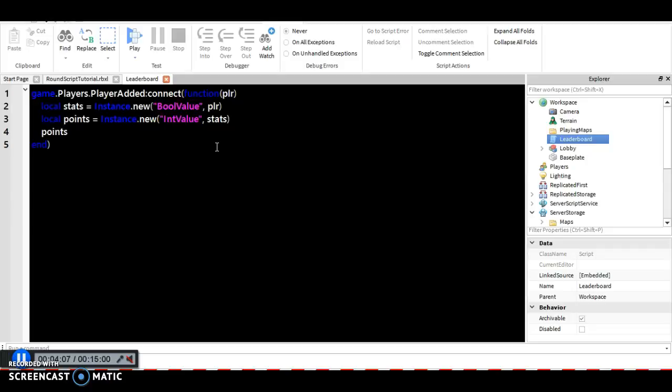For points, you could set a value for how many points a person gets every time they join the server. But then someone could keep rejoining the server to farm points. So we're going to award 100 points. Since we don't have a saving script yet — that will come in a future episode — we're just going to keep it like this: 100 points every time you join the server.